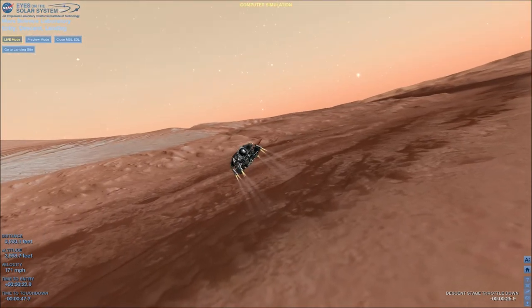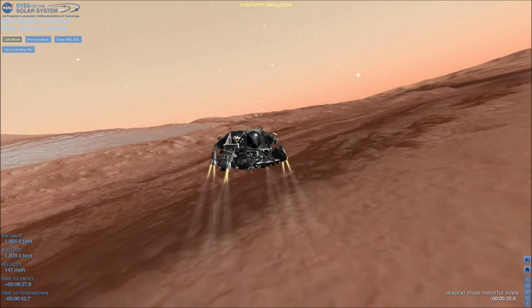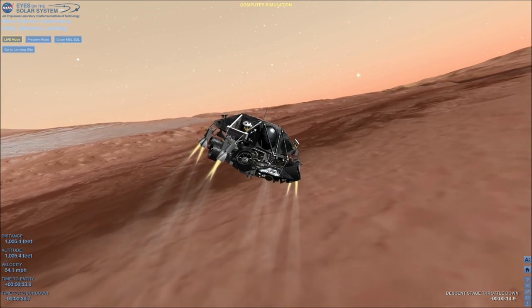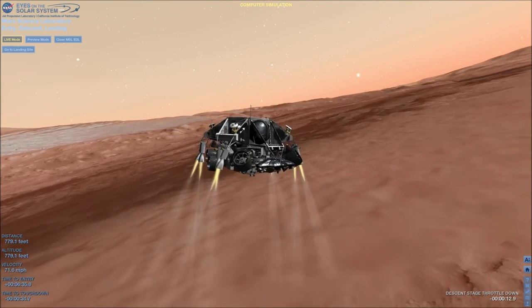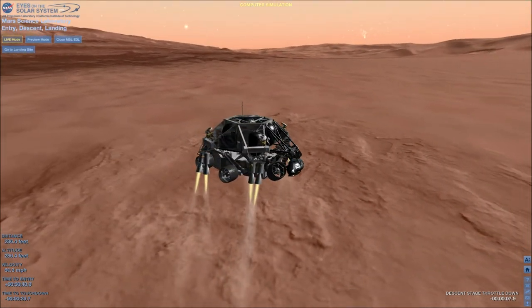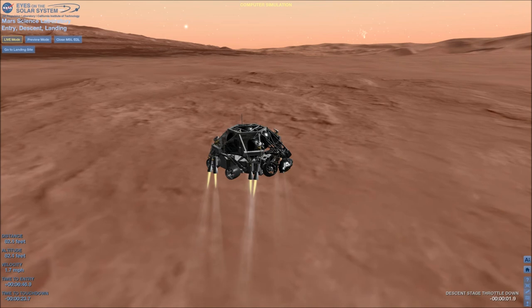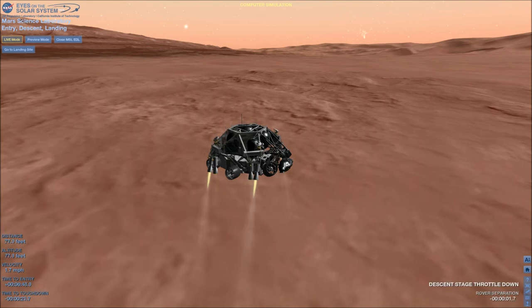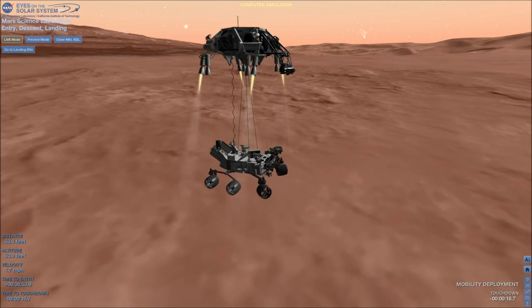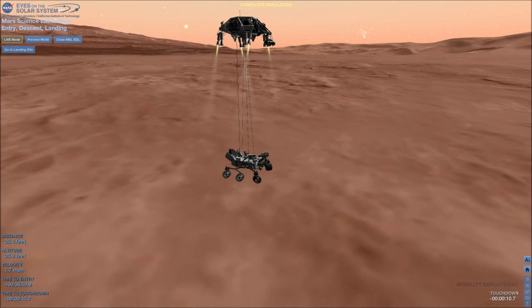Standing by for backshell separation. Signal to Odyssey is still strong. We are in powered flight. We're at an altitude of 1 kilometer, descending at about 70 meters per second. Signal to Odyssey remains strong — down to 50 meters per second. 500 meters in altitude. Standing by for sky crane. Constant velocity phase nominal. Altitude error: 5.9 meters.